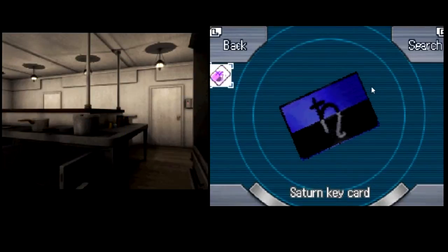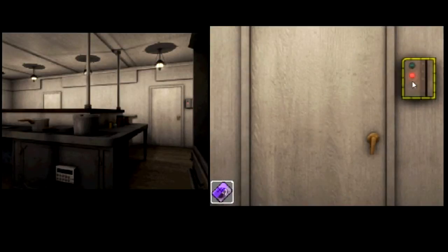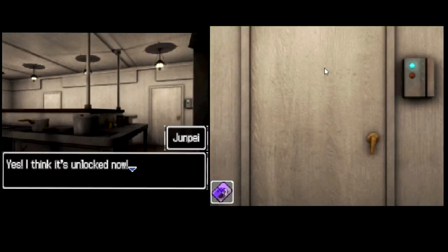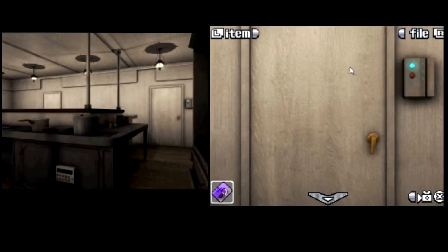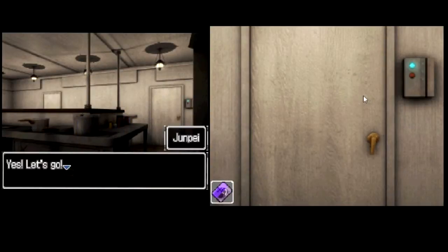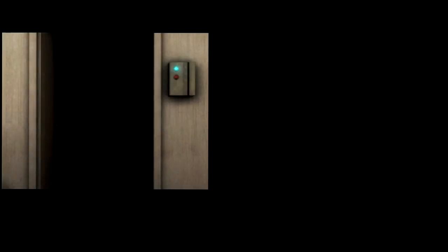I'm not sure. Why don't we try it out? Alright, there was a card reader next to a door, so there we go. I think it's unlocked now. You did it, jumpy. Let's get out of here. Yes, let's go. Oh no, we found it.